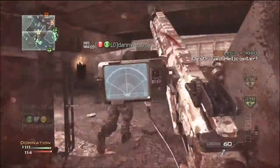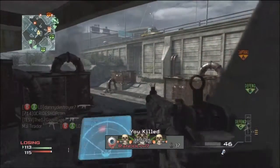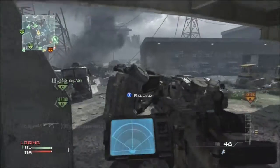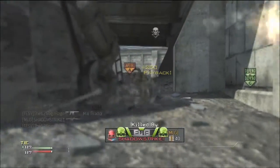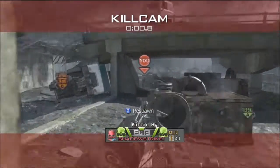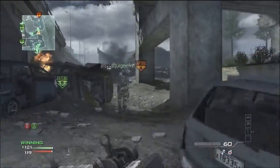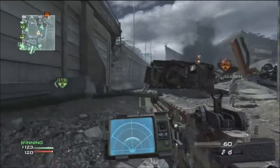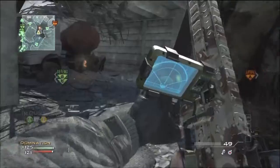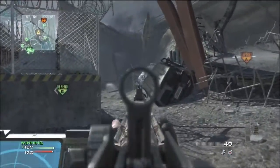The heartbeat sensor's sweep takes so long — longer than a UAV sweep actually. I'm really liking the CM901. It reminds me of the Scar-H from Modern Warfare 2 — slow rate of fire but it does great damage. The Scar-L feels like a combination of the Scar-H from MW2 and the ACR because it does lower damage. The Scar-H is a great gun too but I've been using this one a lot.